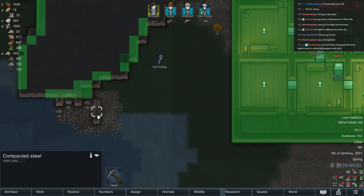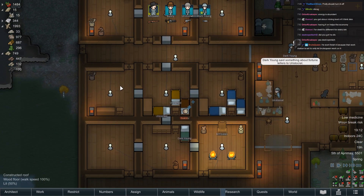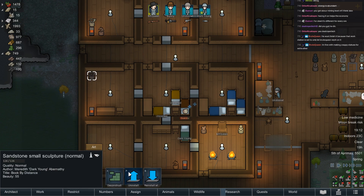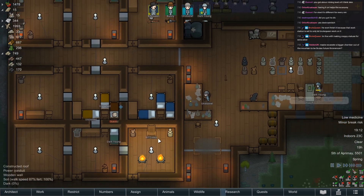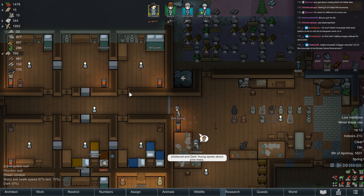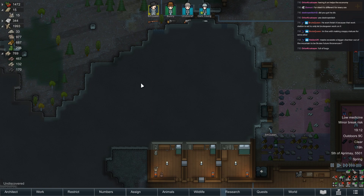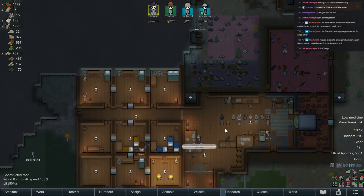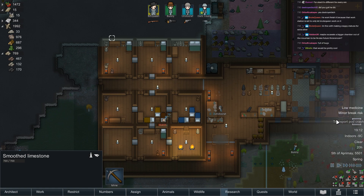All this can be mined out with impunity. I left it there just in case there was an overhanging ceiling that was going to come crashing down on us — I've had people die to that before and likely will again. Just give you a considerably better bedroom. Maybe excavate a bigger chamber out of the mountains for Brute's future throne room. I want to mine this out a whole lot more and have our bedroom areas over here, making this into a much larger general area. But all in due time.